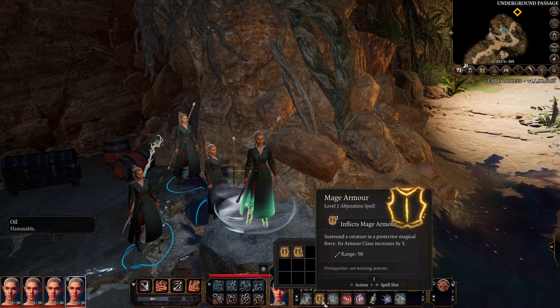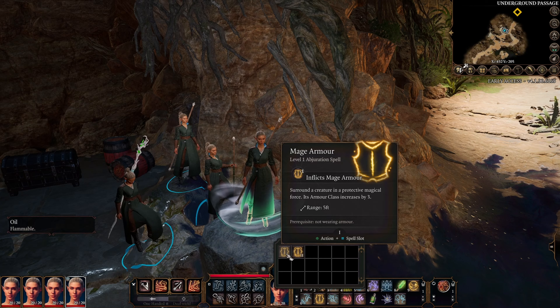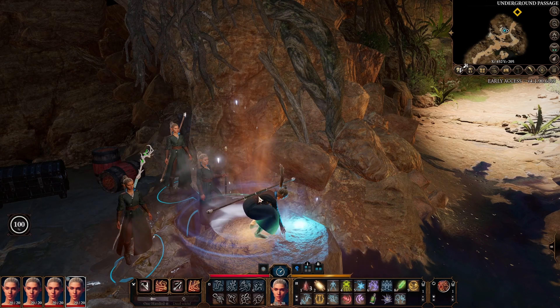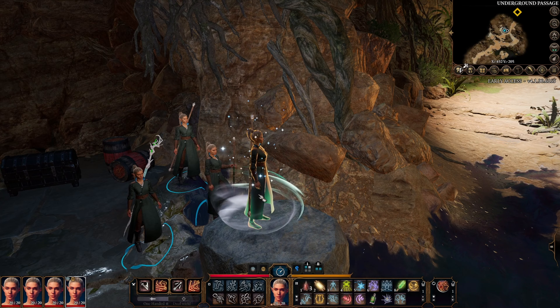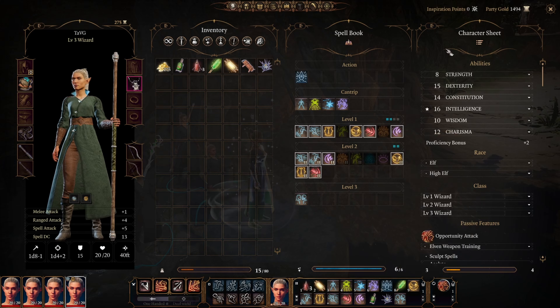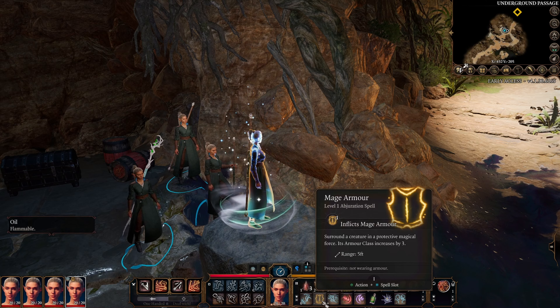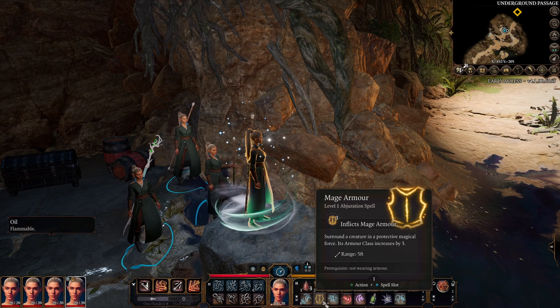Mage Armor surrounds a creature in a protective magical force — its armor class is increased by 3 as long as it's not wearing any armor. You can cast it with level 1 or level 2, but there's no benefit to casting at level 2. Now the armor class is just that much higher — the wizard's AC is now 15 instead of what would have been 12, and that's quite a big difference. You're still going to get hit quite a lot as a wizard, but 15 compared to 12 is significant. And it doesn't require concentration — you've got it for the rest of the day until your next long rest.